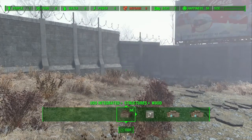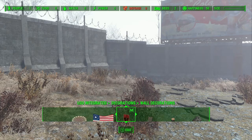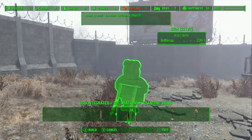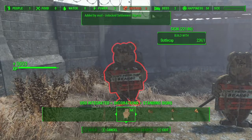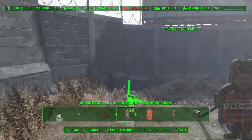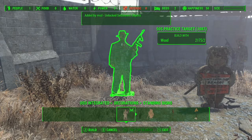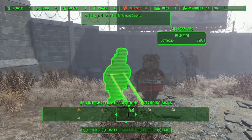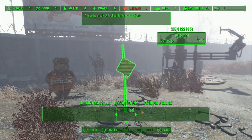Unfortunately you do need a mod for this, unless you've got the Nuka World stuff — if you've got the Nuka World DLC you can use Nuka World signs to act as like a shooting target thingy.